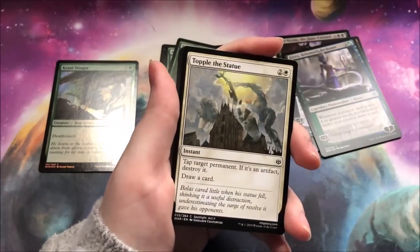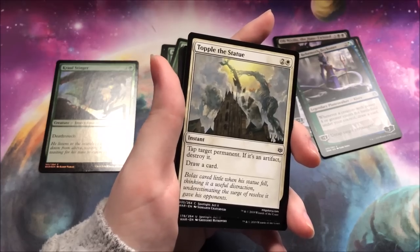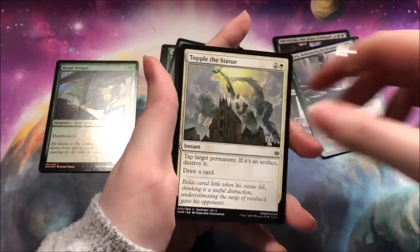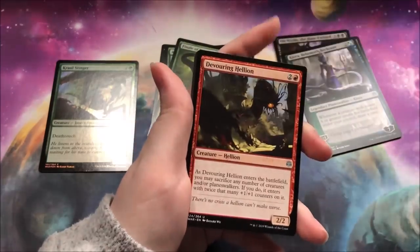Some of them are definitely useful, but not all. I've never opened a pack and had two cards stuck together — the Giant Growth was stuck underneath the Banehound. And I feel like the finales just are kind of lacking, honestly.